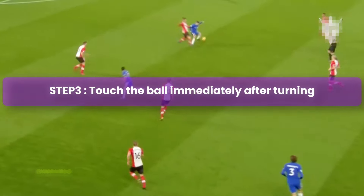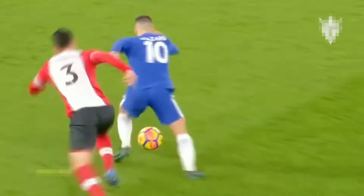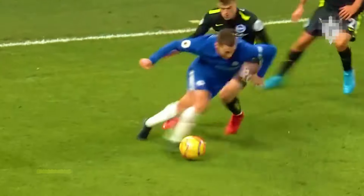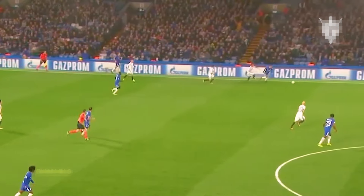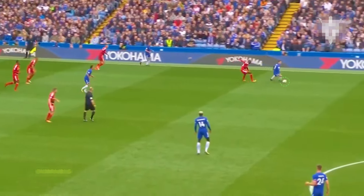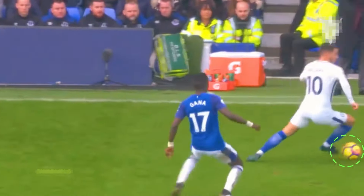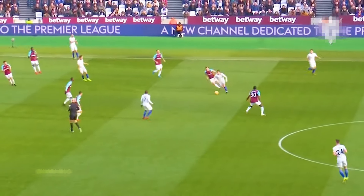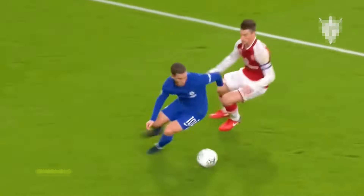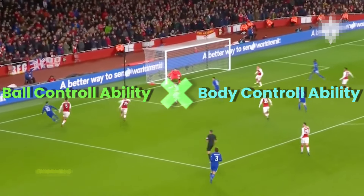Step 3: Touch the ball immediately after turning. Hazard touches the ball immediately after turning and places it in an easy-to-control position. For most players, right after turning, their bodies are in an unstable position, making it easier for defenders to tackle them. However, because Hazard touches the ball immediately after turning, he is difficult to catch. Additionally, his first touch places the ball in a position that allows for an easy second touch, which helps him maintain balance and stay stable at all times. This ball control ability works synergistically with his body control skills.